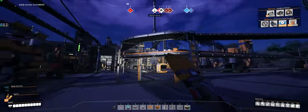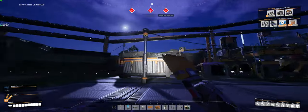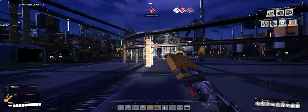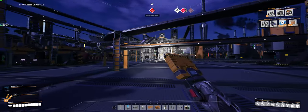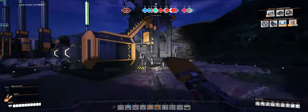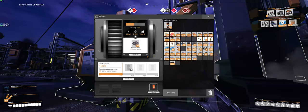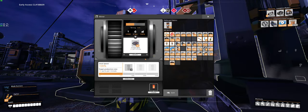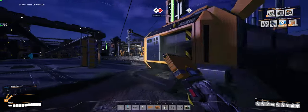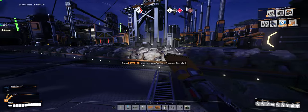So basically, you start out with nothing and you've got to get basic power and start mining the first thing you're going to find, which is usually iron. And this is my original iron mine right here. This is an ore extractor, and that just pulls the ore out of the ground, which is iron.